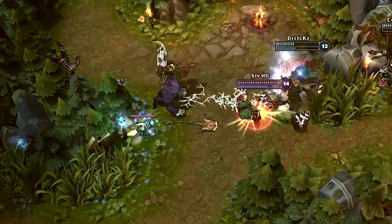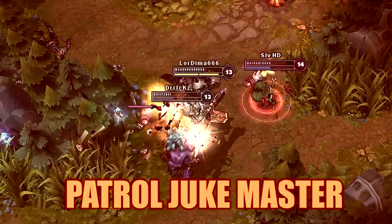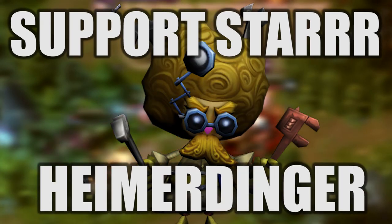Place your turrets between bushes and patrol. Patrol Duke Master. My name is Savage D, and this was my support star Heimerdinger guide.